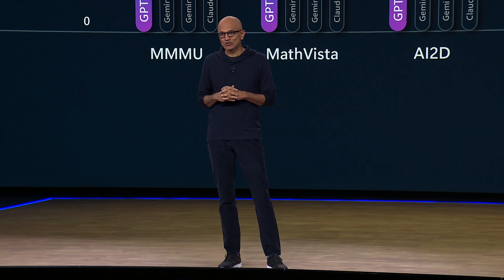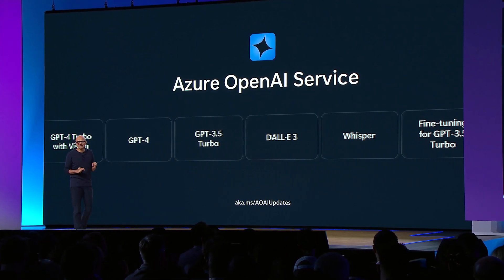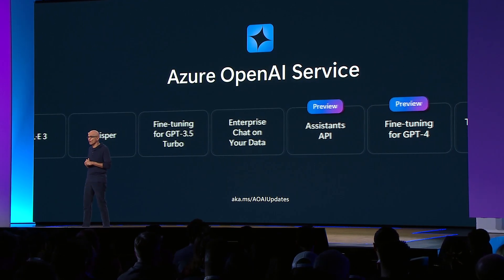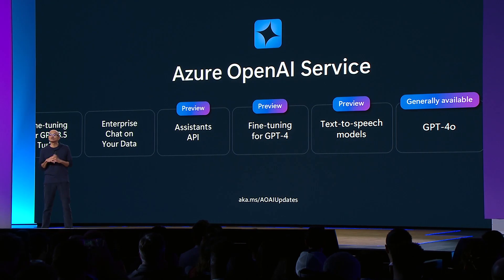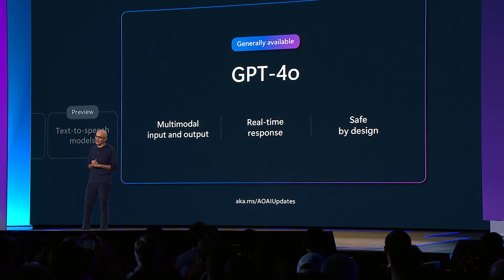The magic here is that Copilot is your personal assistant that's helping you with any task, helping you stay in the flow in the moment, whether it's a game or a document or a line of code. And as OpenAI innovates, our promise is that we will bring all that innovation to Azure too. In fact, the same day that OpenAI announced GPT-4o, we made the model available for testing on Azure OpenAI Service. And today I'm excited to say that it's generally available on Azure AI.